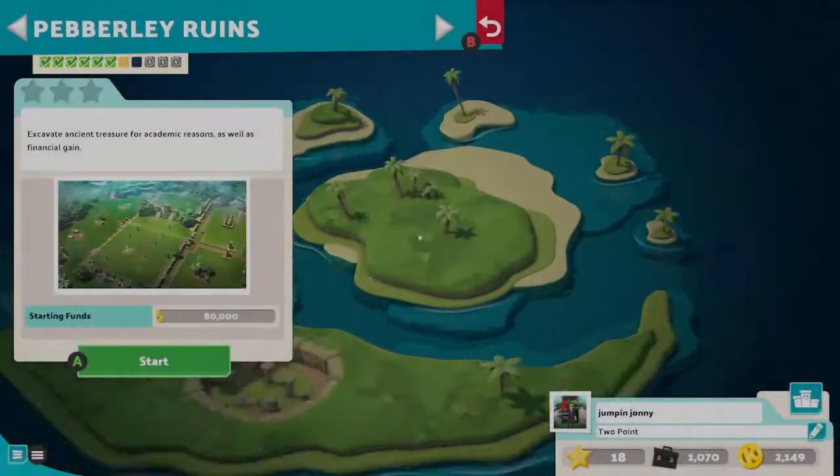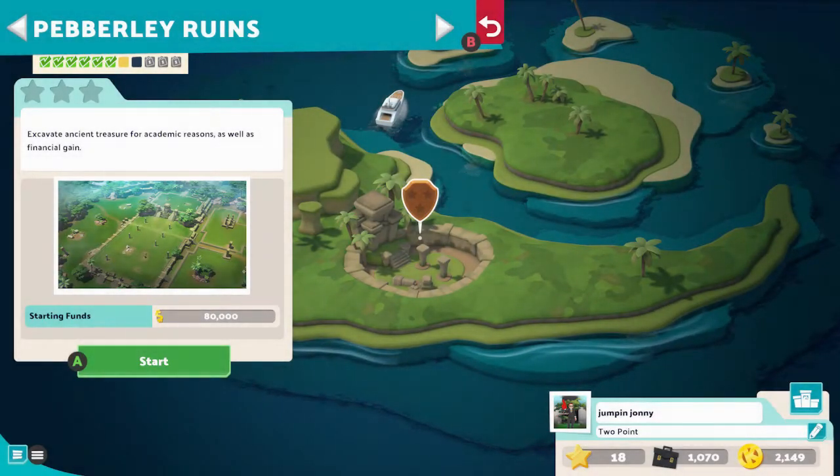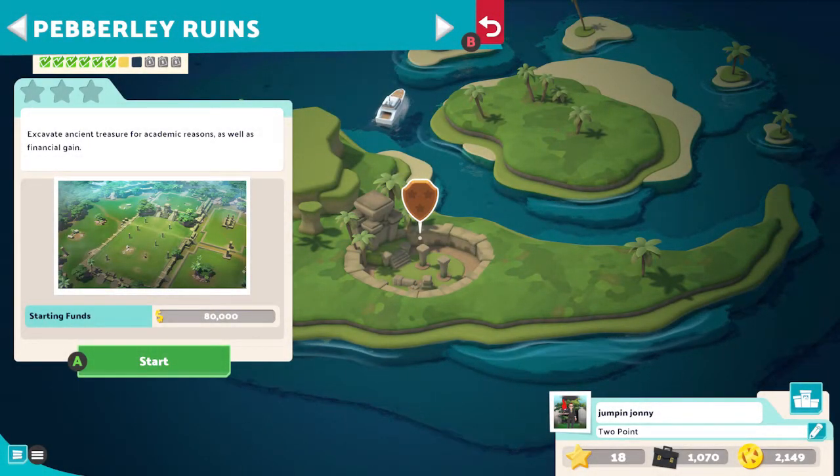Hello and welcome to Jumpin' Johnny Gaming. This video is a walkthrough of how to get three stars in Pebblelee Ruins for Two Point Campus.